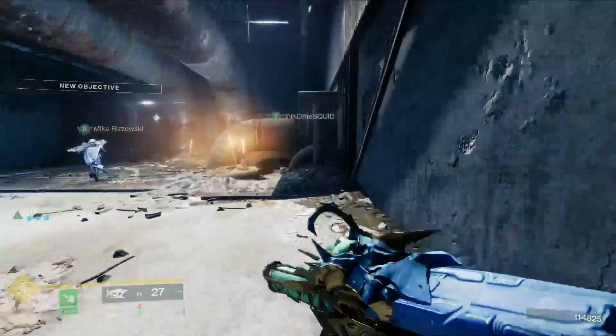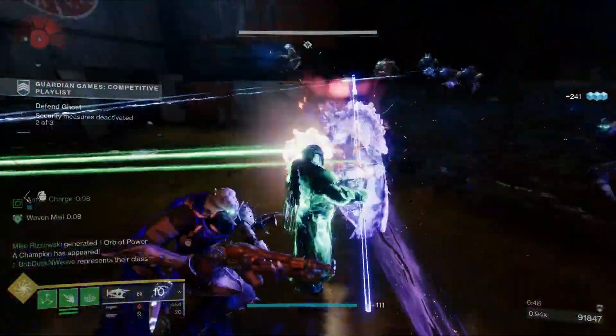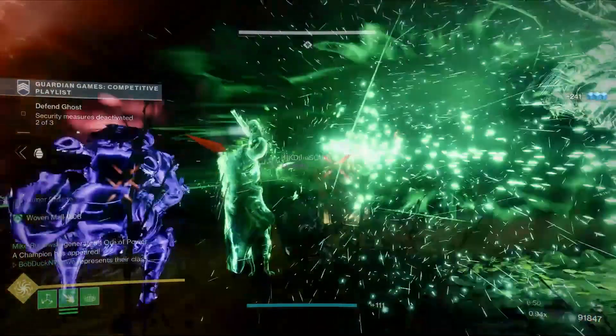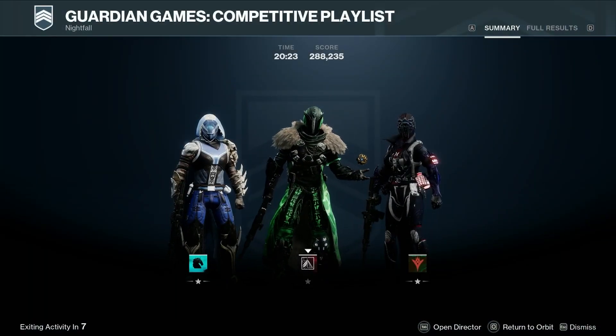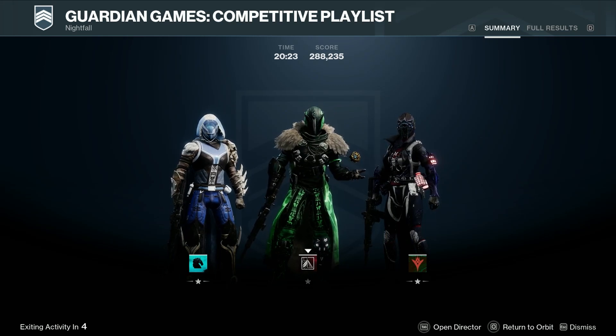If you manage to pull this off, you should grab yourself 8-10k points per champion. You could do this on any champion and on most gold bar enemies too. On week 1, me and my team managed to get 300k on one Nightfall, which basically meant we were the best in Tower for that entire week.